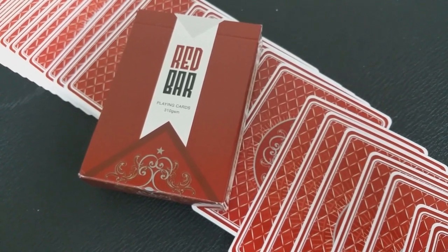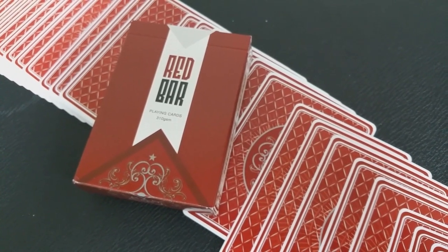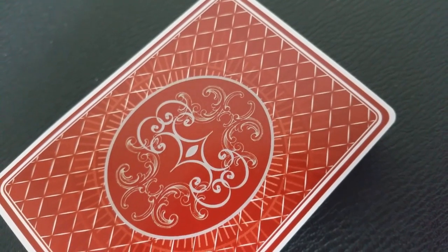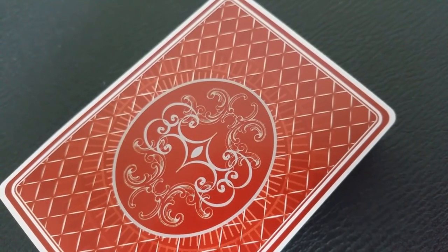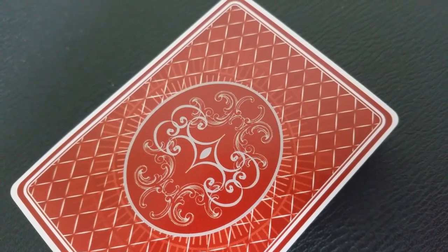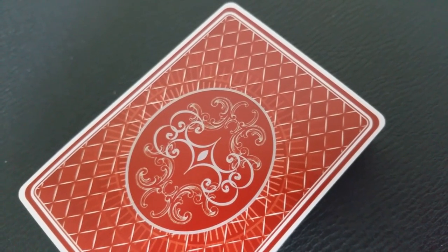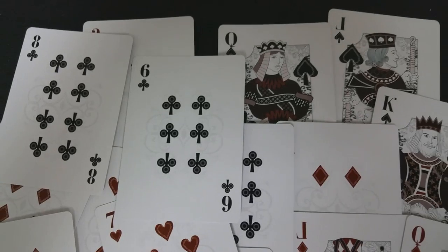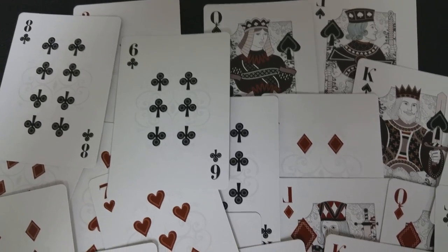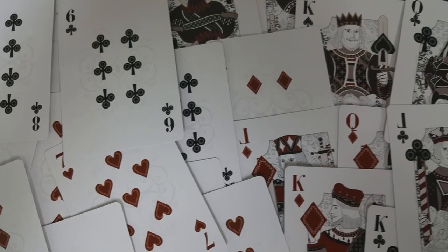It's a fully customized deck of 54 cards with two jokers. The back design is done in red — very regal looking, very rich and ornate. You have a thin micro-fine white border and then right next to that another red border. There's a diamond pattern as your field, giving it a very Fabergé egg kind of look, and then you have an oval in the center with an ornate design.